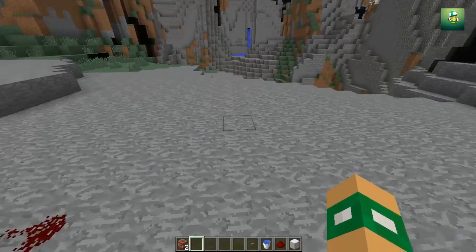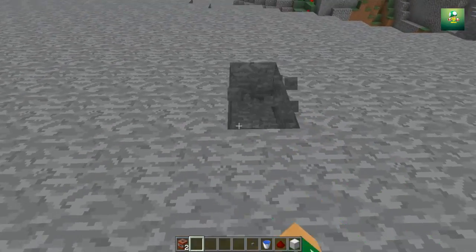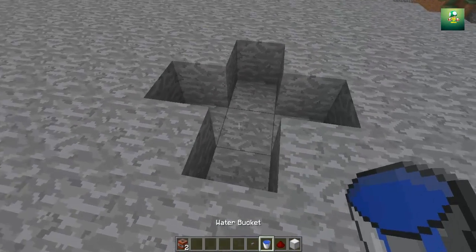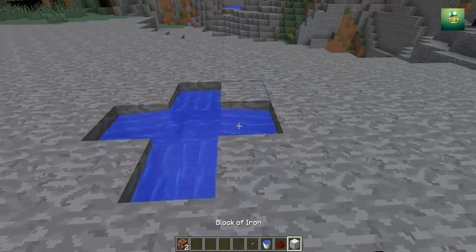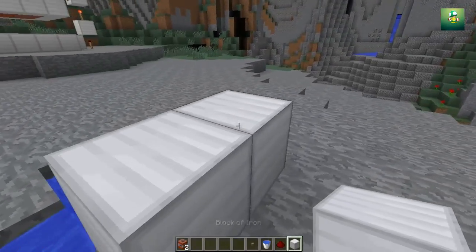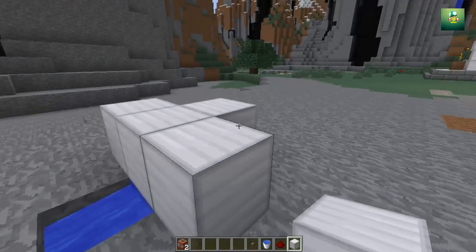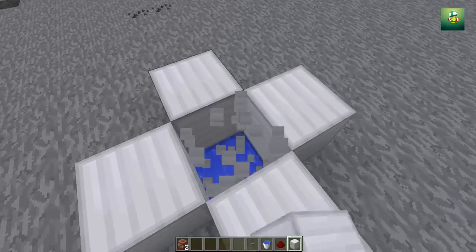Let me get these materials. You need to basically make four dents like that, like that right there. And put a water bucket in the middle, and then put a block on top of it — on top of the water. Not in the middle, just blocks on top of it like that. Okay, we're good.